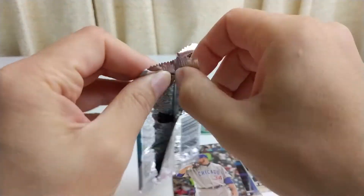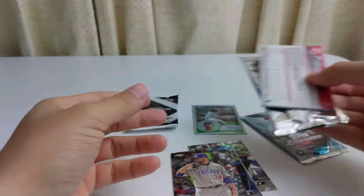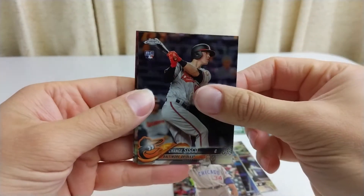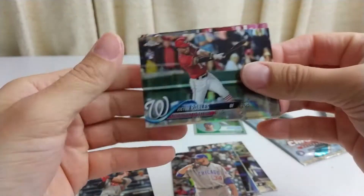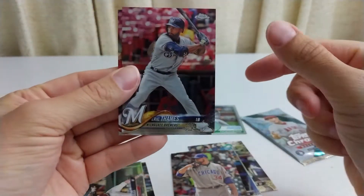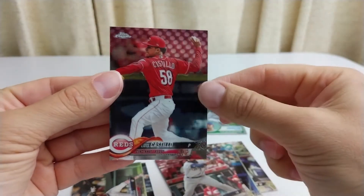Pack number two — here we go. Chance Sisko, rookie card. Victor Robles, rookie card. Eric Thames, alright. And Luis Castillo.